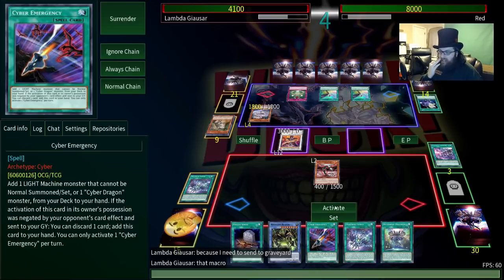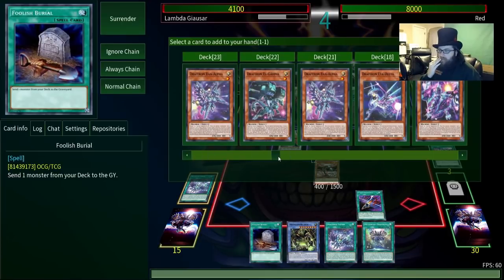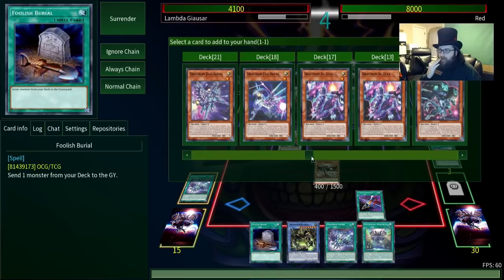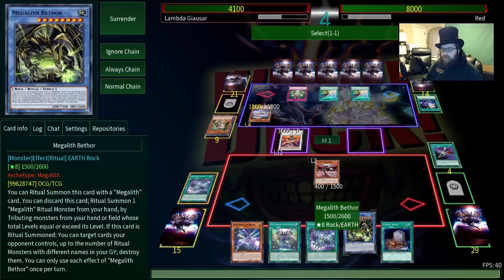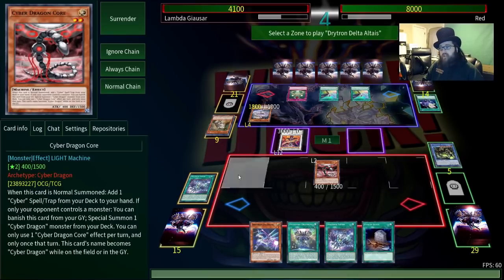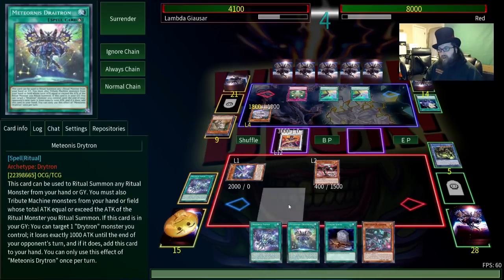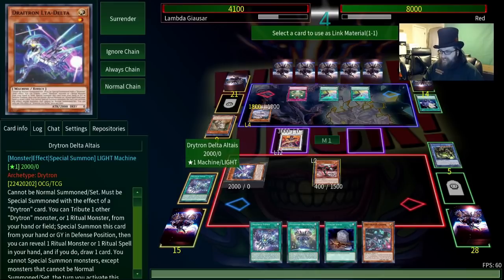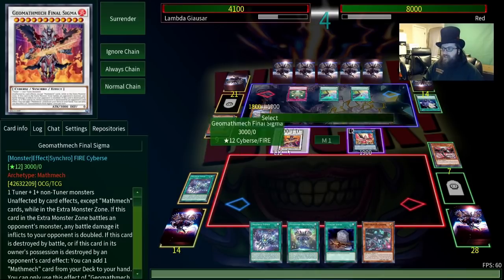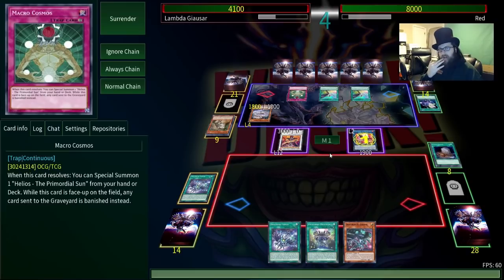Let me think... we can activate this — you can summon these by discarding a Drytron or a ritual — and then this one has effects when it's summoned. This one's like reveal a ritual, so draw a card. Hey, we got a card! And then we can make Nightmare Phoenix, and discard Foolish Burial to destroy the Macro Cosmos. So now that's taken care of — that's good. We can activate another one of these, add a Drytron spell. I'm gonna get Nova again because that summons from the deck.